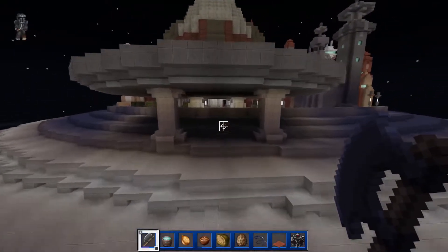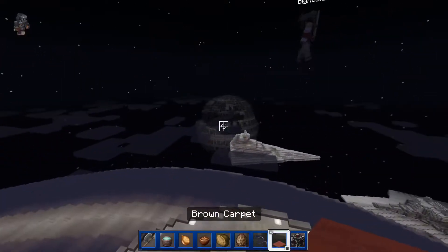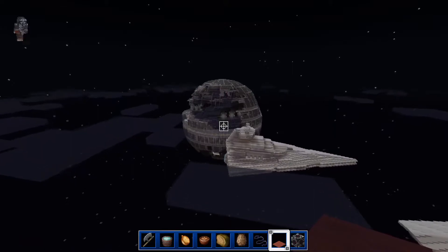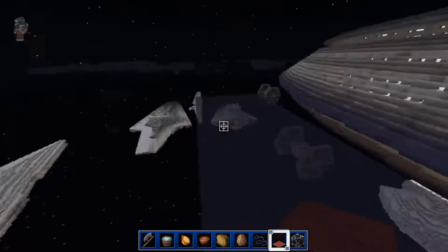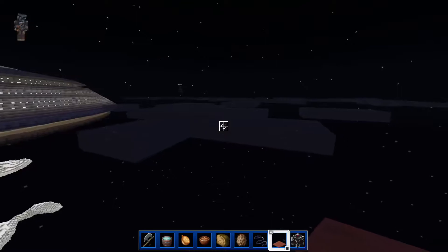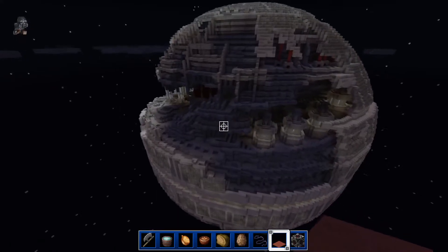I've got Slave One — where are you? I'm right behind you. Oh yeah! Where's the Death Star? Over here, dude. This is huge — this is a whole planet over here. This Death Star is massive, wow! That's the second Death Star as well, so this could be the Battle of Endor.